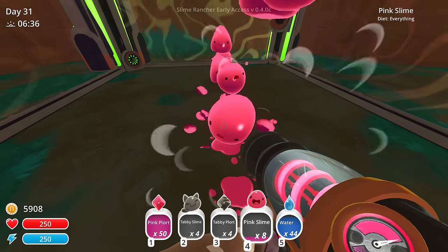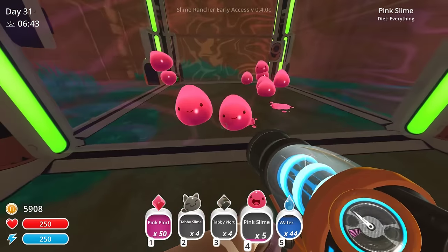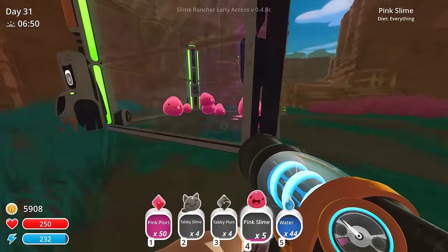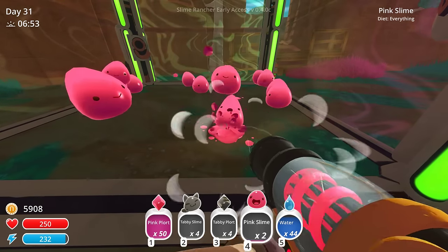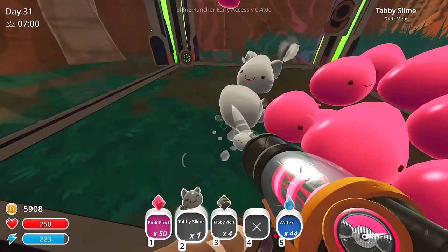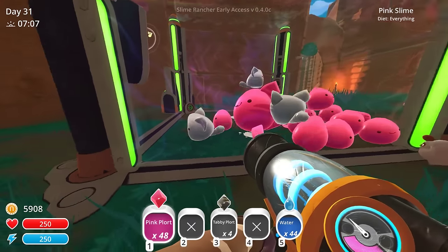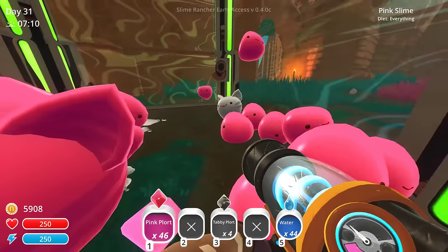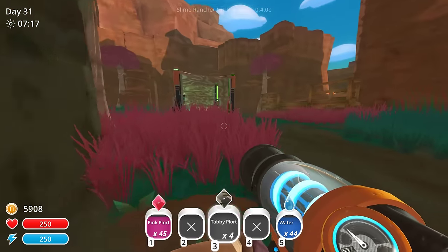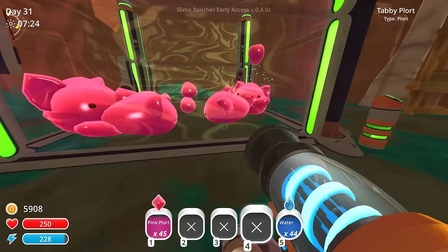So there's not going to be any other kinds in here — I think we should be fine. There's no other types of slimes in here. So let's go ahead and load this one up. We're going to put fifteen on the right, and fourteen on the left. And let's feed these guys pink plorts — they need to turn into largos. And now we're going to have to get tabby plorts over here for these guys. We're just going to have to make sure we feed them.